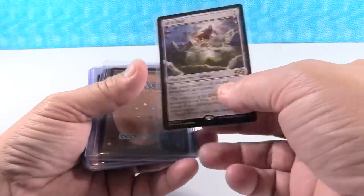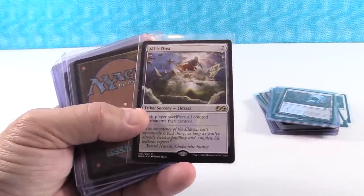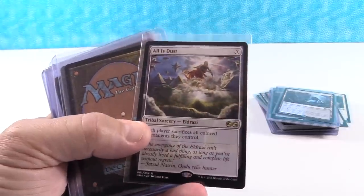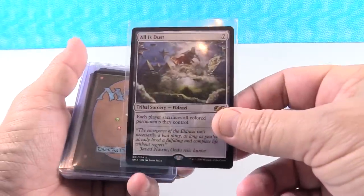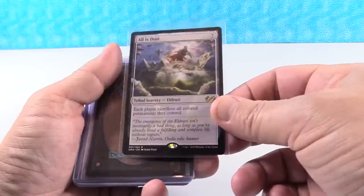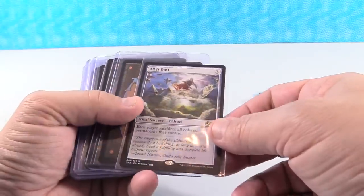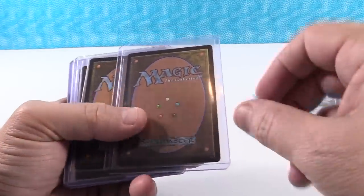All Is Dust — a really cool board clear sitting at $6 right now. I think this card has a tremendous amount of room to grow — it could go to $12 to $15. Commanders love their board clears, and this is played in several different formats. If you can get this included in some bigger trades, it's definitely a card I'd target.